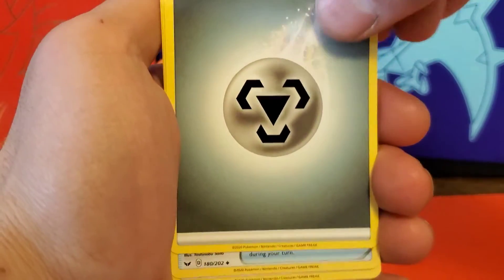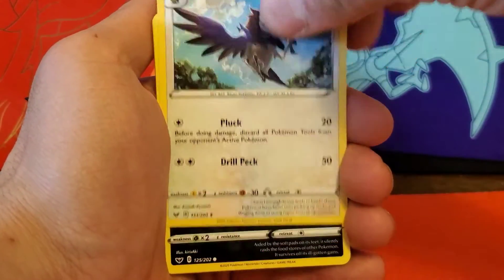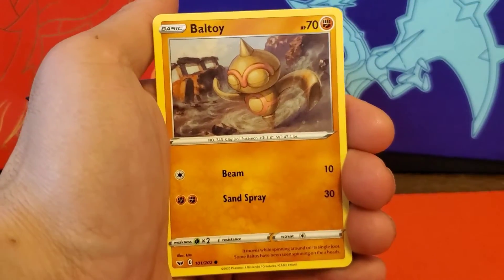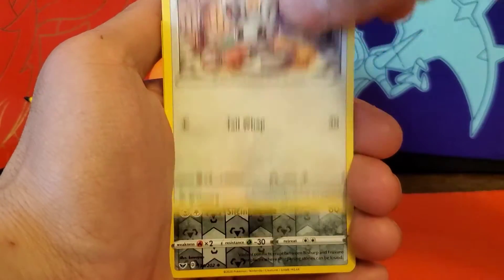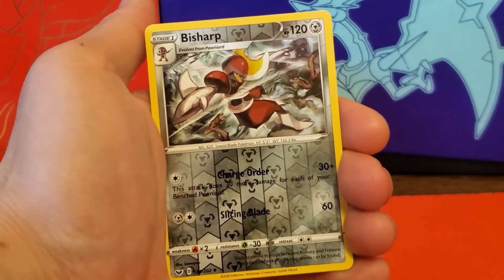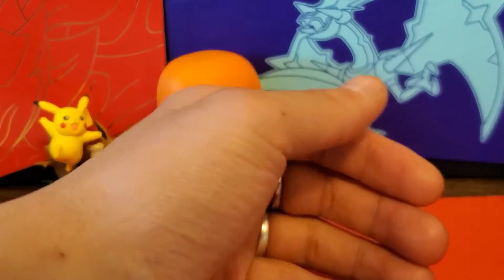Metal Energy, Rare Candy, Lum Berry, Nickit, Ball Guy, Chinchou, Krabby, Minccino, Reverse Uncommon Feebas, and a Regular Rare Noctowl. All right, here we go, final pack.